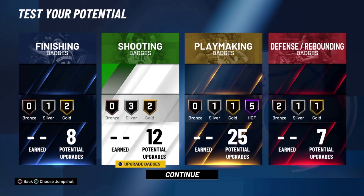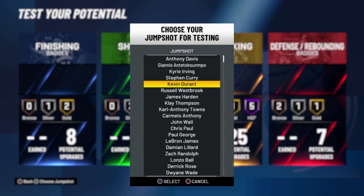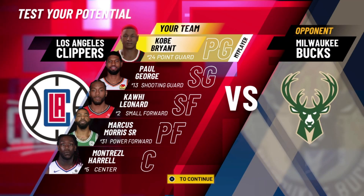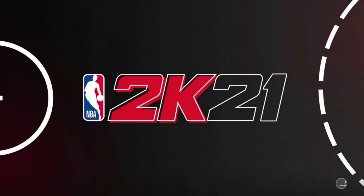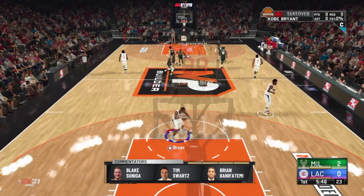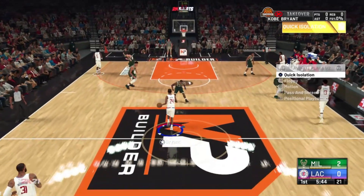It is crazy to me how much they nerfed the badge count this year and the amount of things a build can do. But at the same time, I kind of like it — we all know how much I hated that two-way slashing playmaker build from last year, and now look what happened. Finally, we get to see some gameplay of this build, and I get to finally show you guys how fast this thing truly is.